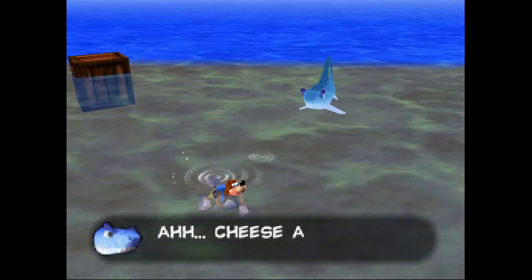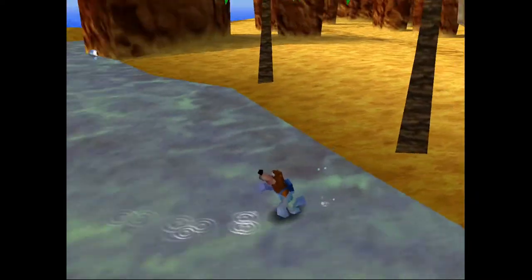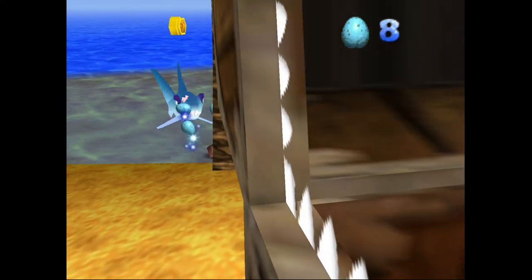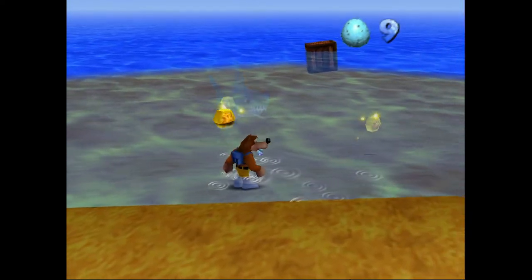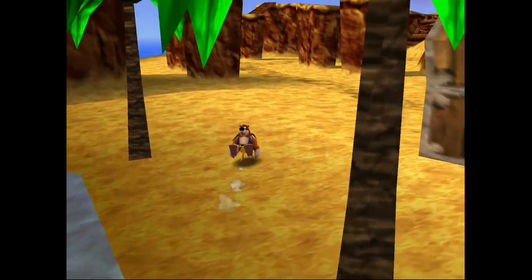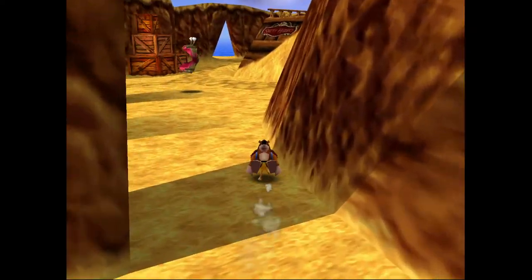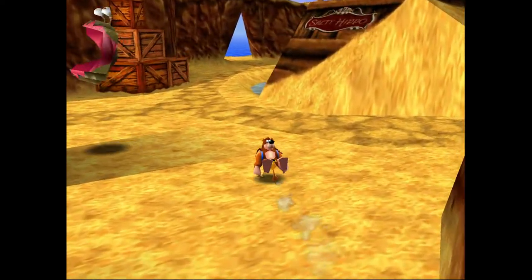And here comes Snacker again — I guess our two minutes is up. An interesting thing about Snacker though is, apparently — and I didn't know this until I was working on this project — after you've disabled him the first time, you only need to hit him one more time before he's disabled again. And then you have a whole other two minutes to do whatever you want out in the ocean.